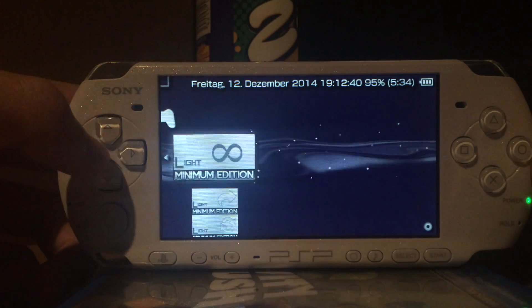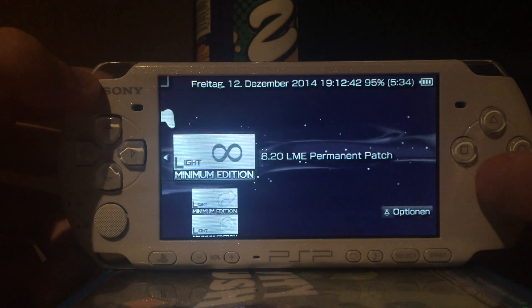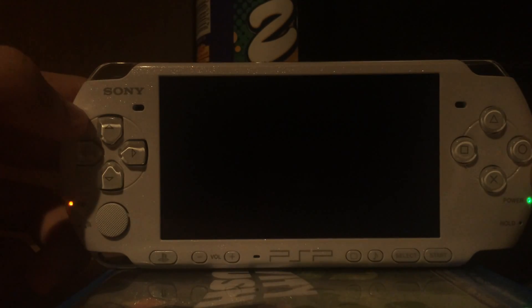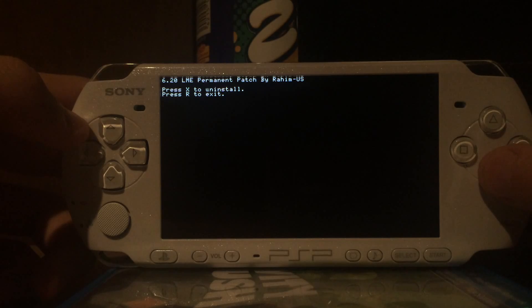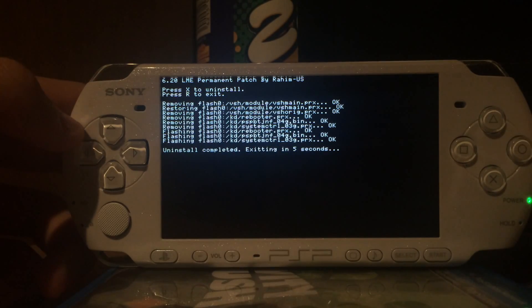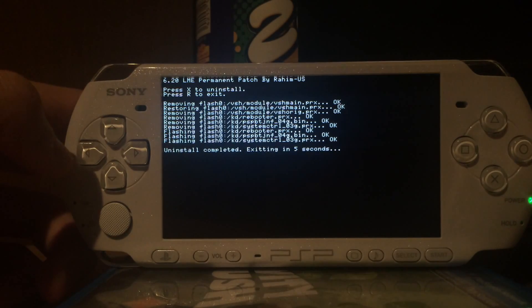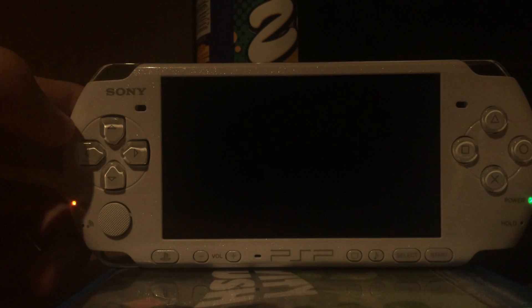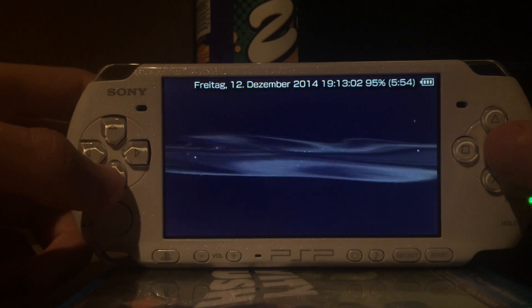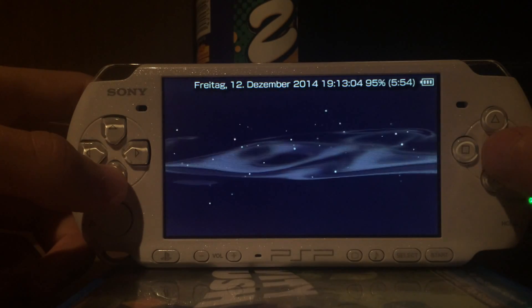Updating this custom firmware is pretty easy. If you are using a permanent patch, run the permanent patch installer once again and uninstall the permanent patch. As you can see, it's uninstalling the permanent patch and reinstalling the non-permanent files. Once you've done this, you can now update the custom firmware.